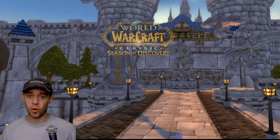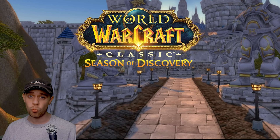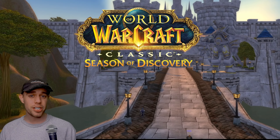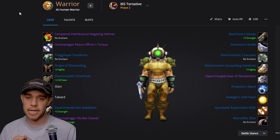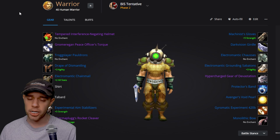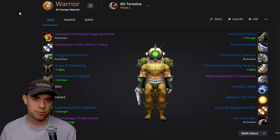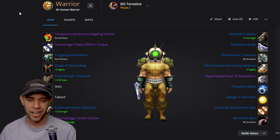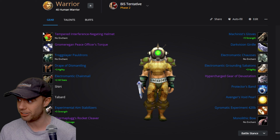Season of Discovery Phase 2 is almost upon us and I want to look at what is best in slot for us warriors, including for protection and DPS. This is going to be a preliminary guide, meaning that things could technically change. I am going to be simming and testing all of this properly once the patch actually launches, so make sure you subscribe so you don't miss my updated version including BiS and pre-BiS.